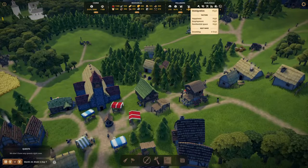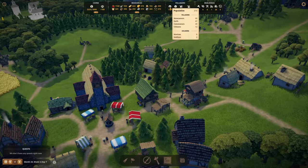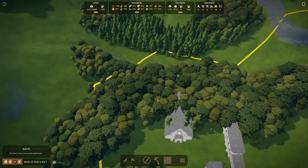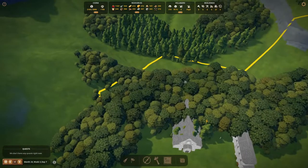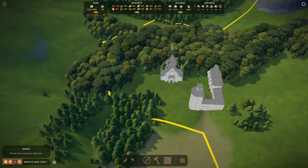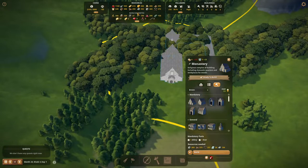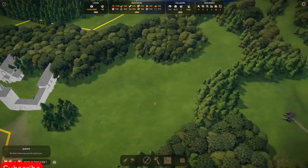What do we have to do? Well, we have a high immigration incentive — that's good. We have no unemployed villagers. We have a pretty high happiness and a pretty good population. We were working on a monastery, so perhaps we should continue our work with that. Or we should clear out a few trees here, because right now I can't really see much. We could also just start the construction and continue later on. We need quite a few resources for it, and we don't have any glass. So that's an issue.